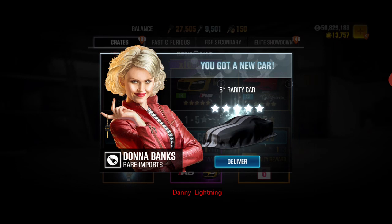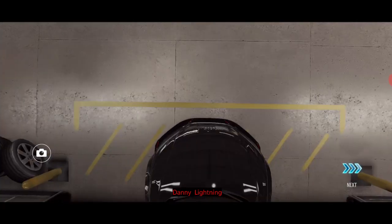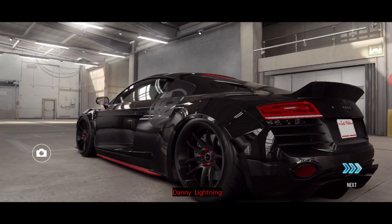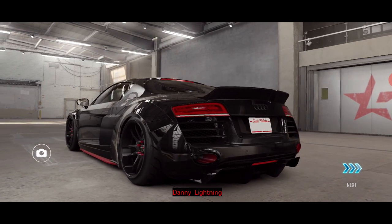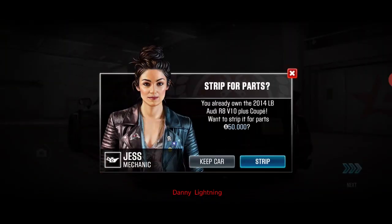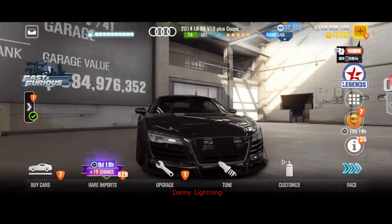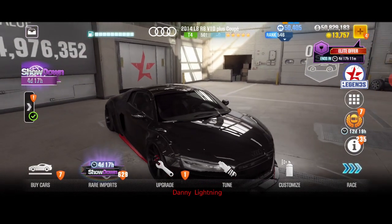We got a 5-star car of some sort, so I'm guessing that's probably it. Is that it? I bet it is. We got one, boys and gals! That is beautiful. Oh man, that is beautiful. This is so much nicer than the white one that I already own. The black and red just looks amazing. I'm probably going to strip this one.